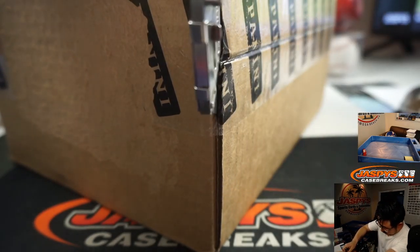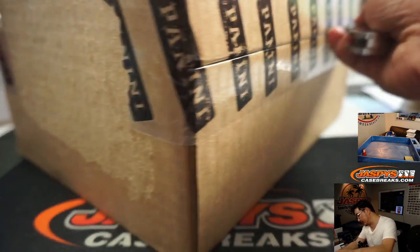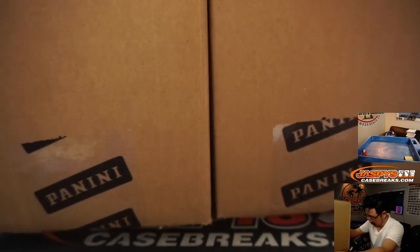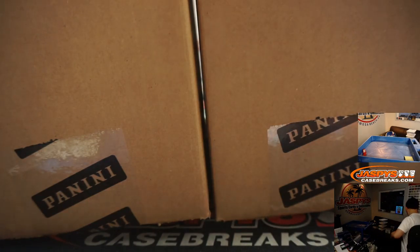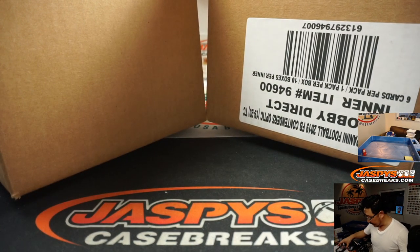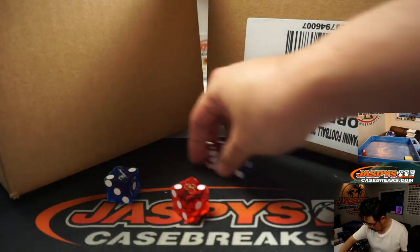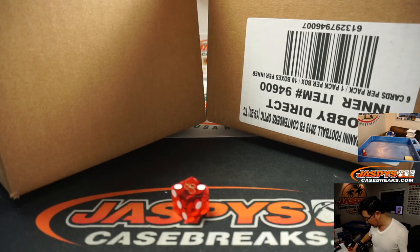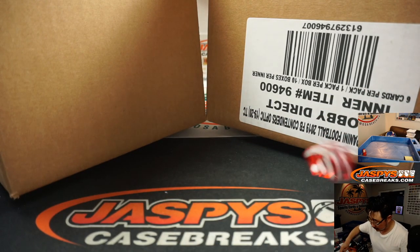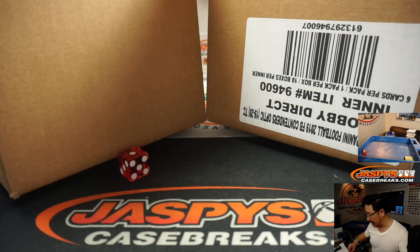Let's pop this open. Slide these out and see which inner case we're going to do. I'm going to select a die — one, two, three for the left side; four, five, six for the right side. Let's do the Bellagio die here. And it's one, so that'll be the left side right there.